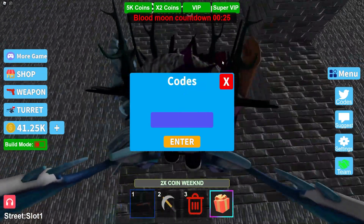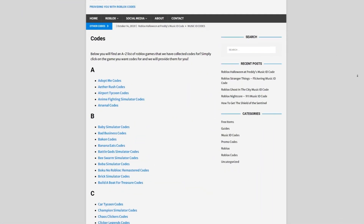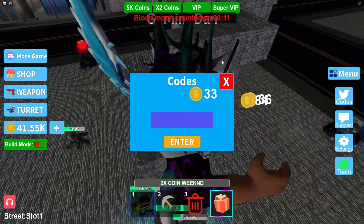Are you guys tired of watching YouTube videos just to find Roblox codes? I've got a solution for that — it's rblxcodes.com. On the website you can find game codes, music codes, and guides. There's tons of stuff in there that you have to check out. We have codes for over 300 Roblox games, so if you need a code for a game, we'll be there.